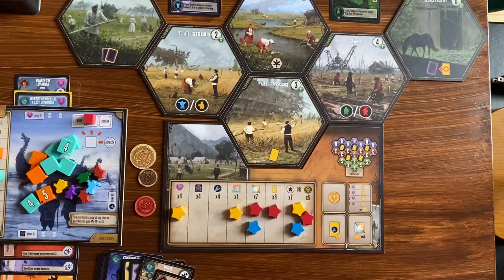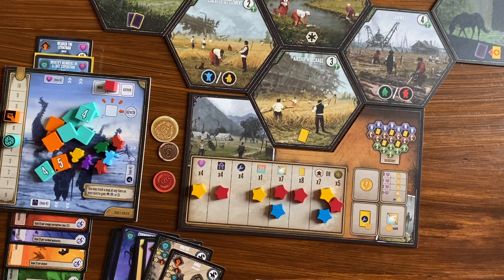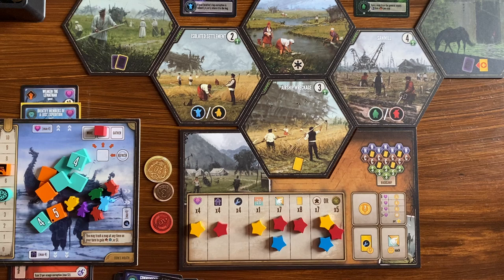Let's see if I can move the camera over there — yeah, see those four melded meteorites. So I have four melded meteorites, I get to put a star on that achievement. And now we're going to walk through end-game scoring.